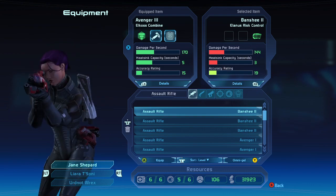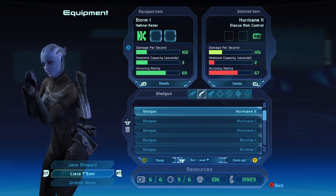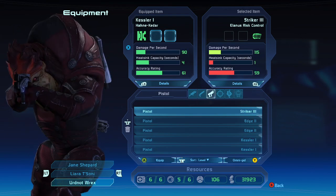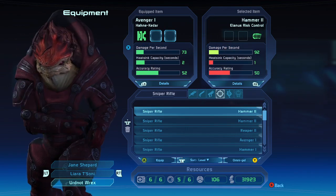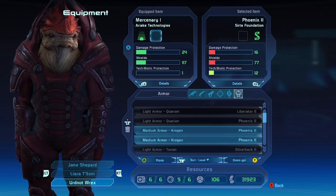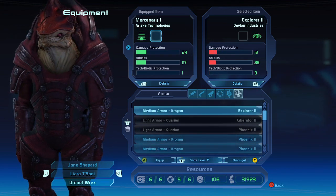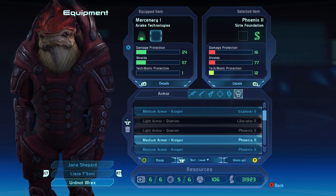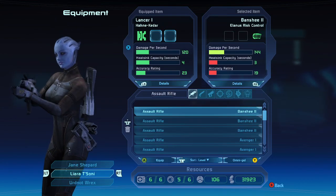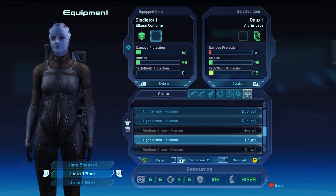I can look at their equipment too. I don't have a whole lot of better stuff yet - a few level two things but nothing dramatically better. I'll give Rex a better handgun. He has Krogan armor - Mercenary One - which is just better than what's available. For Liara I want to look at her armor real quick - we do have some light armor for humans. That's fine, all right.